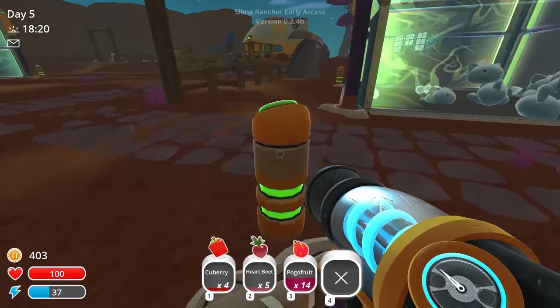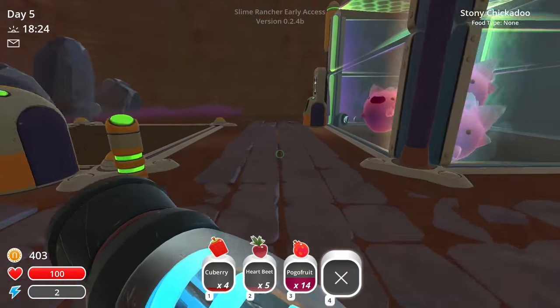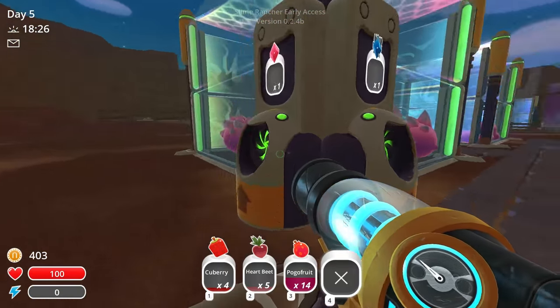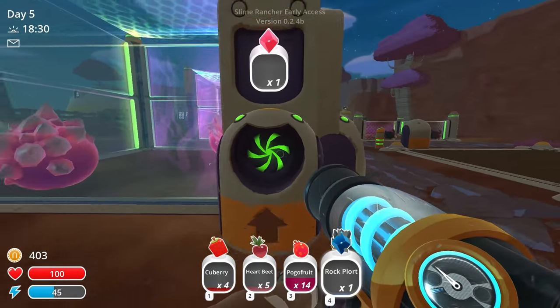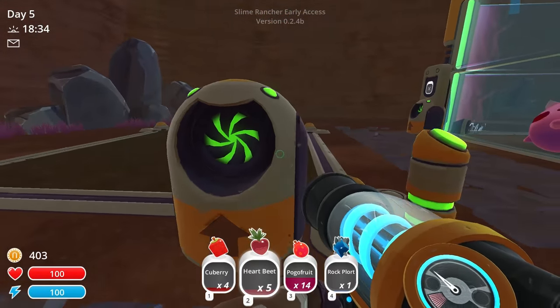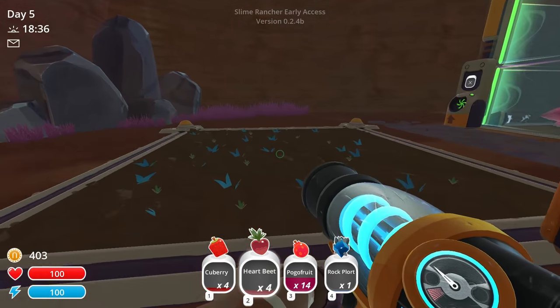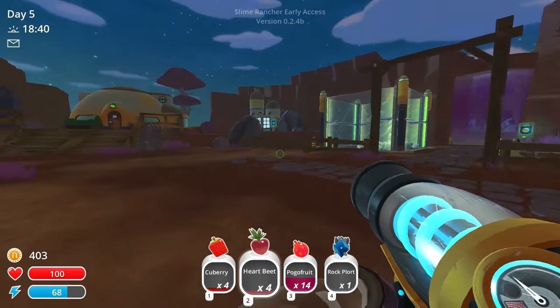So what I want to do today is we're going to definitely go exploring a little bit more. It's already nighttime again, which kind of stinks. But look at this — we've got some plorts ready to collect here, so we can suck these plorts out of there. But I also sort of want to make a heartbeat farm over here. A lot of these quests over here seem to have heartbeats.